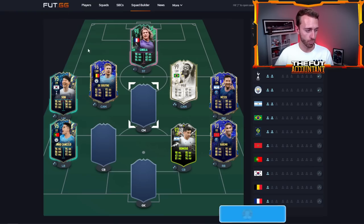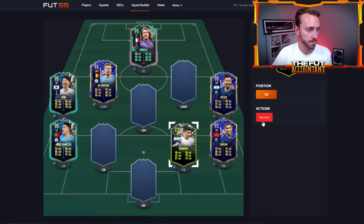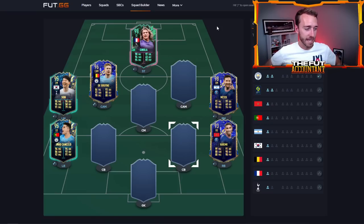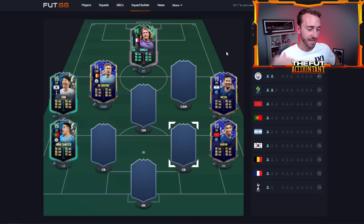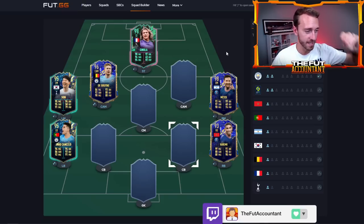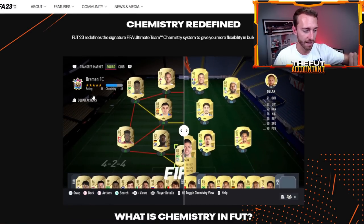My biggest advice is to start working on this website - spending just 10 minutes there made it all click for me. The biggest downside from this new system is that you can't make as incredible hybrids as you used to in FIFA. Look at Messi and Hakimi - they used to be on 10 chemistry in a 4-5-1. Now they only get one link out of three. You could put four different leagues in one squad before; it's going to be harder to do that now, unless you have help from icons and managers.